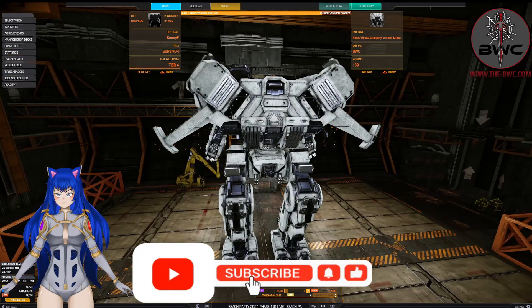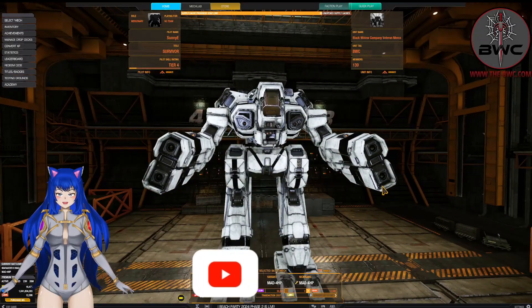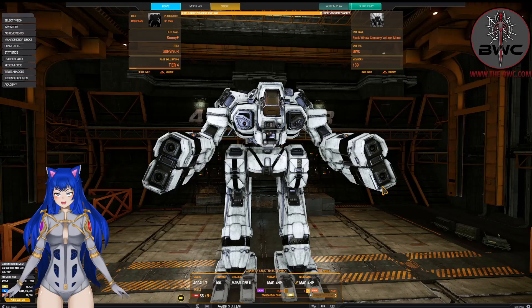I have a nice little white pattern going on with this. They look quite interesting. If you look at the Clan Marauder 2, they tend to be more rounded, whereas the inner sphere has this angular look, so it's a nice stylistic difference between the two.